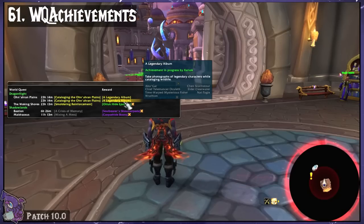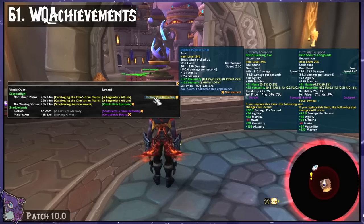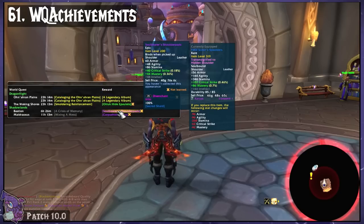WQ Achievements will alert you when you log in if World Quests are active with achievements and rewards like transmog or recipes that you still need. You can even change what it does and doesn't track in its options. It's a fantastic to-do list.